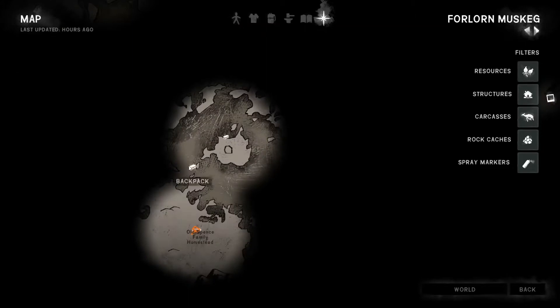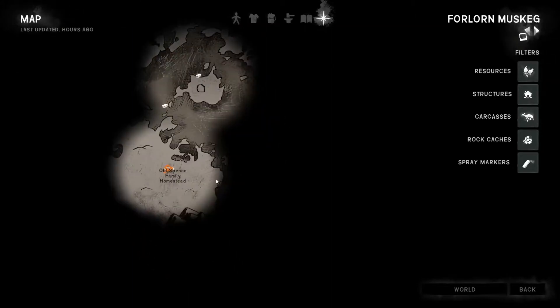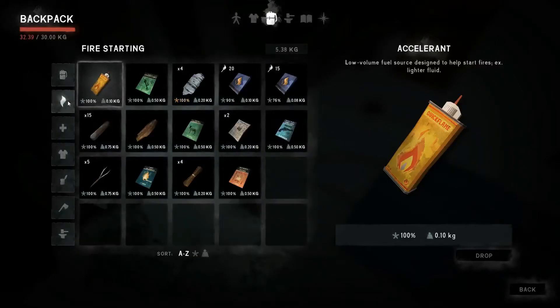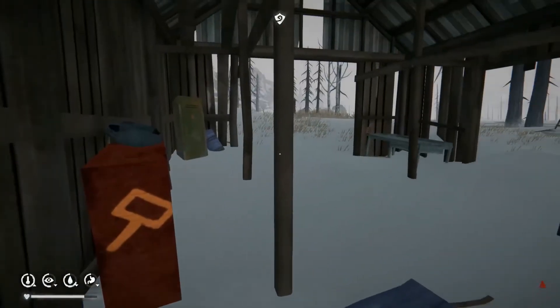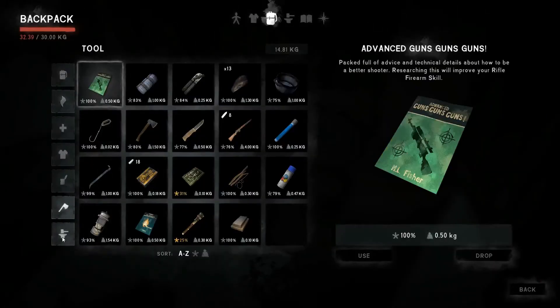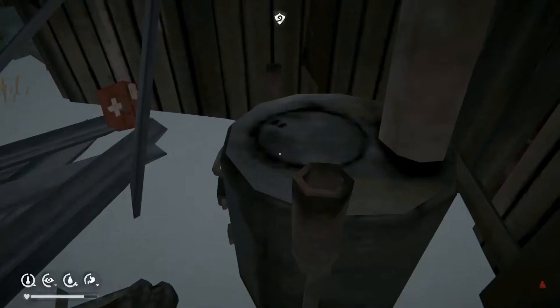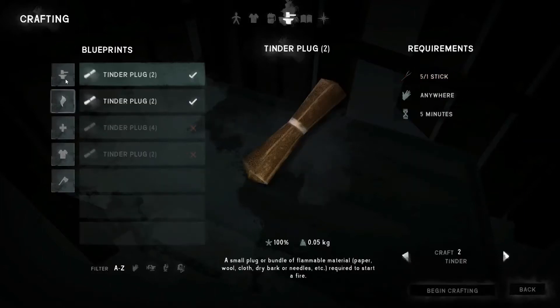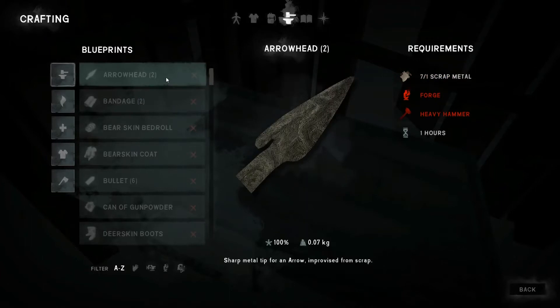There are metal containers and backpacks but I don't care about those. I'll take a look at my inventory — it's 32. I'm gonna set up a good fire. Can I do something in the forge? I have seven pieces of scrap metal. Let's see what I can make at the workbench. I can make an arrowhead, but it requires a heavy hammer — and I think the heavy hammer is in Milton.